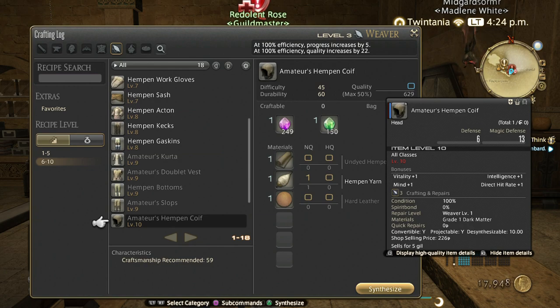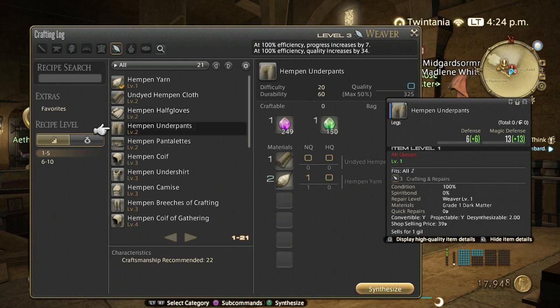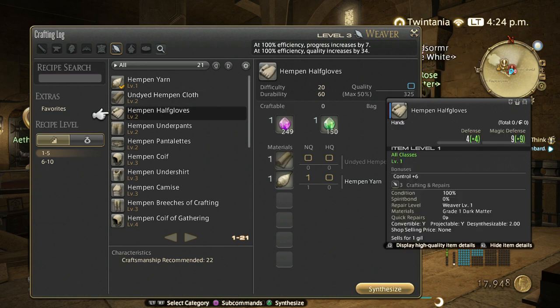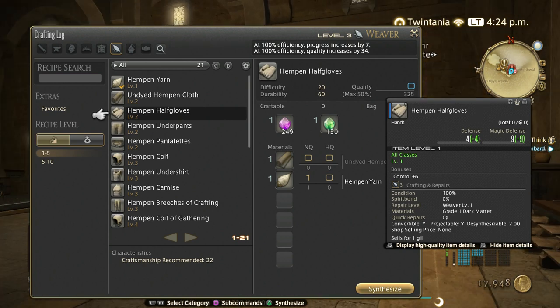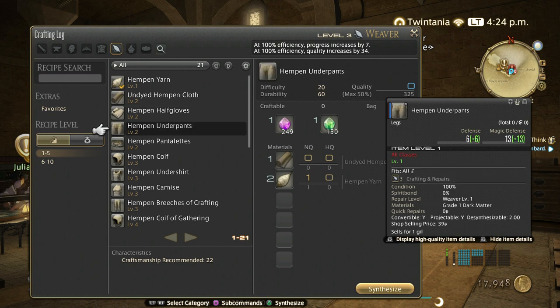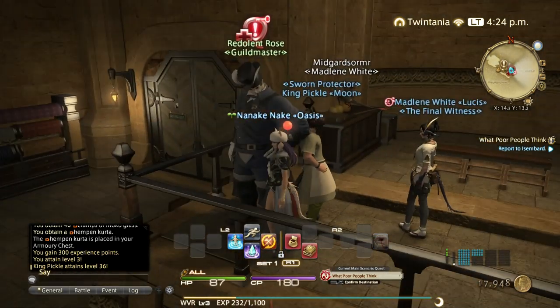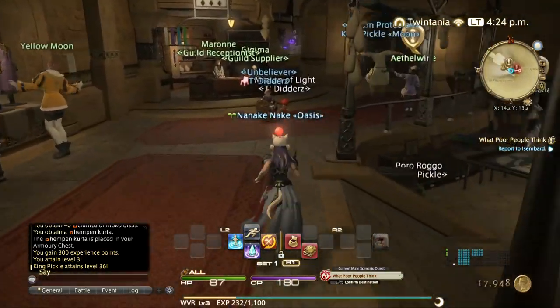Anyway, the first step here is to go through all your recipes and craft them for the first time — you get a huge experience bonus. I've also heard from other players that you get a huge XP boost as well, so it's much quicker and easier to level up now. I'm just going to go through all these recipes while doing the crafting quest for the class up to level 10. That's the first step.